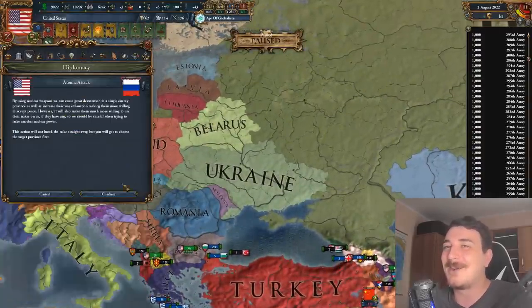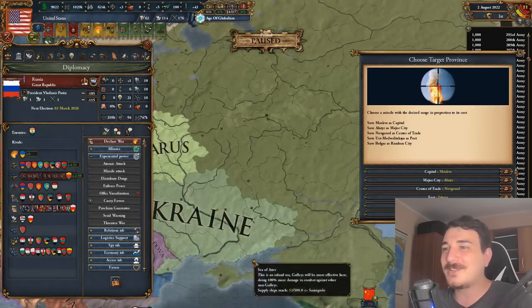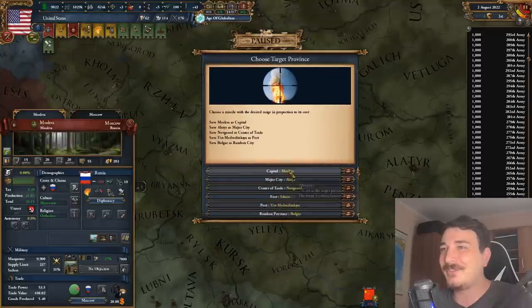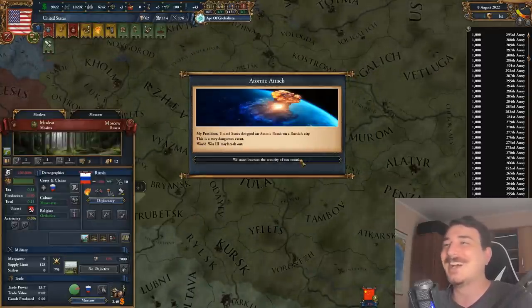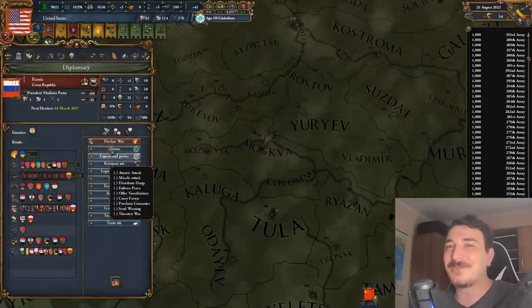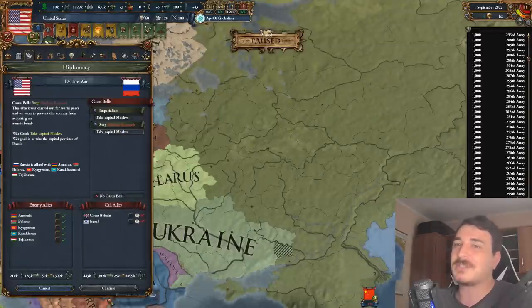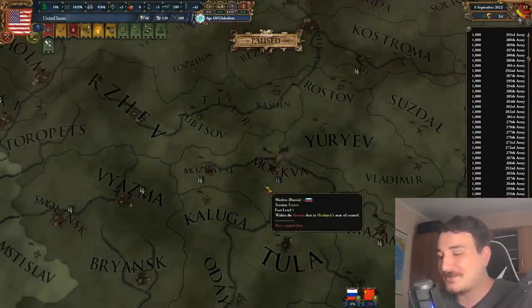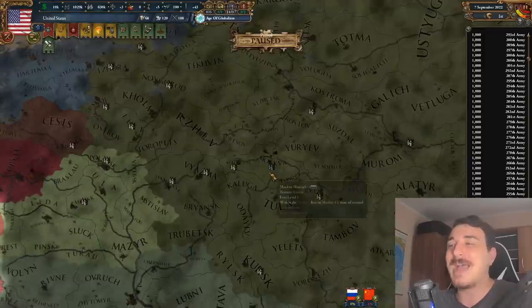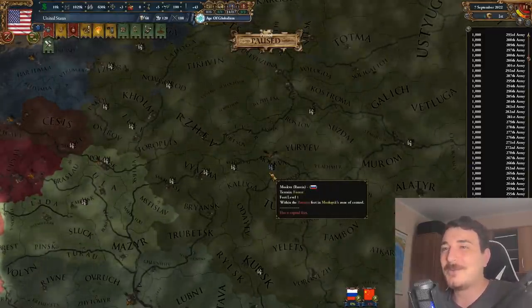Let's attack the Russians — atomic attack, 10,000 km range, Moscow. How much development does Moscow have? It has 55. Now it has three development. This is insane, and I'm not even at war with them. Stop nuclear research — let's attack the Russians to stop them from doing that horrible nuclear research. We don't want anyone else except us to have nuclear missiles for obvious reasons. Can you imagine in the real world if you could just attack nations with a nuclear bomb without being at war?